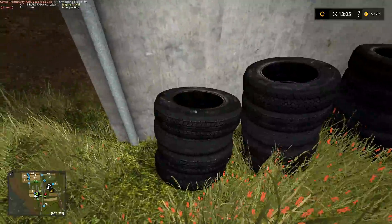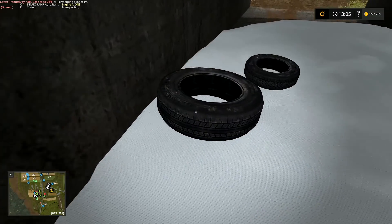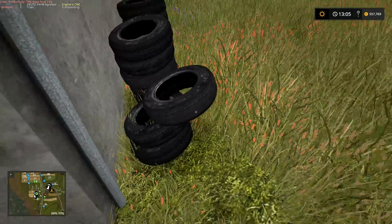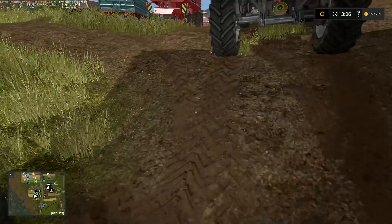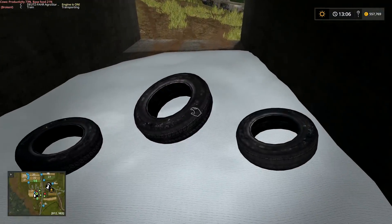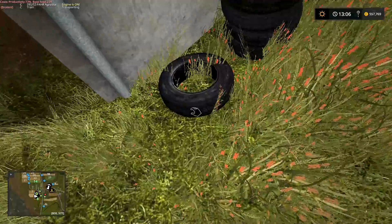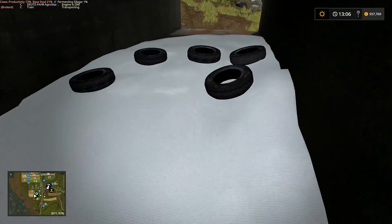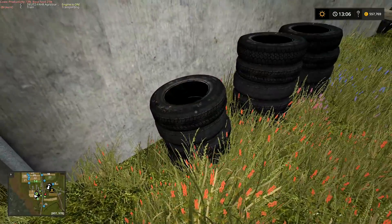Yes, we're doing this — we're definitely doing the tires. Every farm I've ever worked on that has done silage has covered their silage clamp with tires in order to hold everything down. There was one farm I worked on that didn't have enough tires for the entire clamp so they used silage bales on part of it, but almost every farmer has got a huge stack of old tires to cover over their clamps.